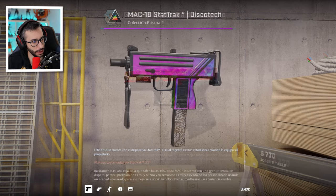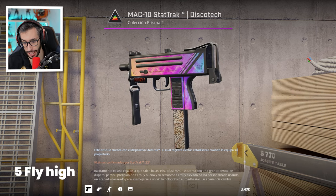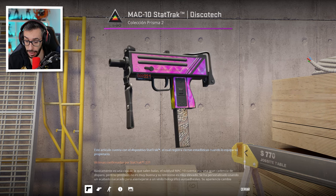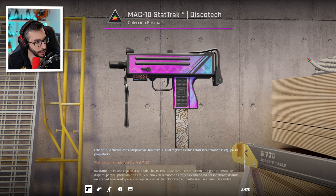Continuamos con la Discoteca y 5 pegatinas Fly High, que están abajo en el magazine. Me mola, muy bien. Es de las pocas veces que hemos visto creaciones en el magazine, en el cargador. Muy guay.